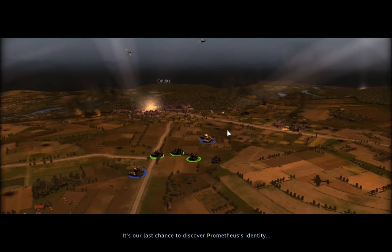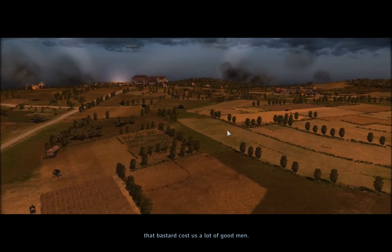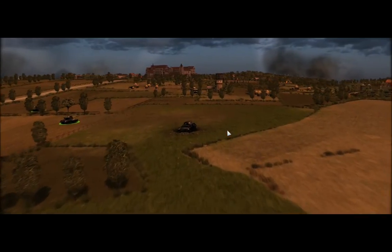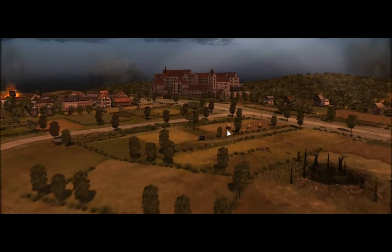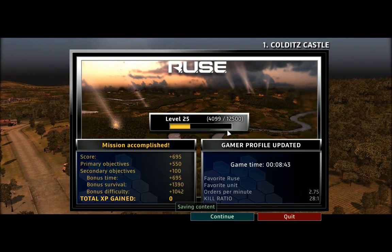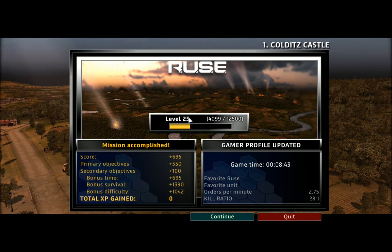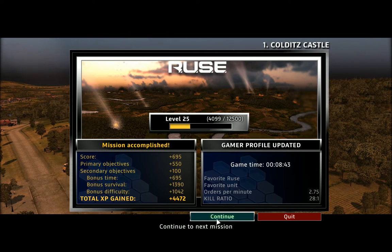It's our last chance to discover Prometheus's identity — that bastard cost us a lot of good men. Let's check out the castle, see if we can find our man. Alright, level 25 apparently — I think that is gamer profile related.